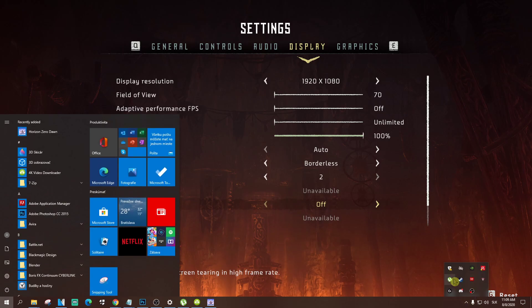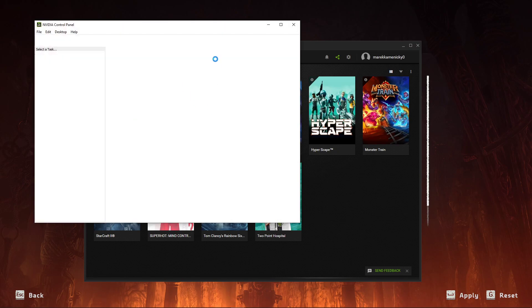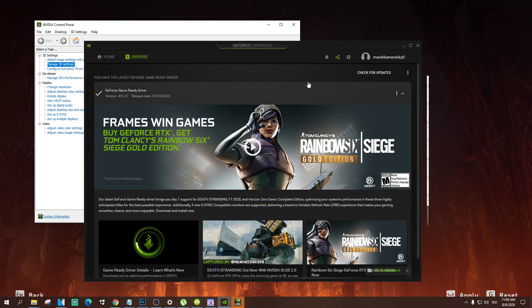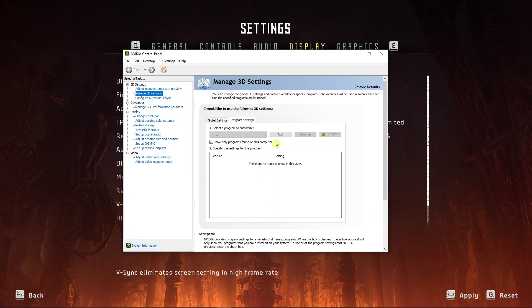What you can also try is this — listen to this. Go to your Nvidia settings: Nvidia Control Panel and Nvidia GeForce Experience. I will show you two things you need to do. Go to drivers and update your driver — of course, as you can see I got the newest one. Then go here to Nvidia Control Panel. If you have Nvidia, go to program settings and choose the program you want, like Horizon.